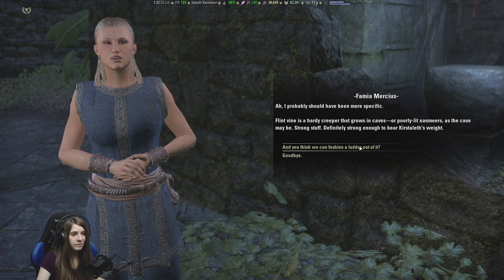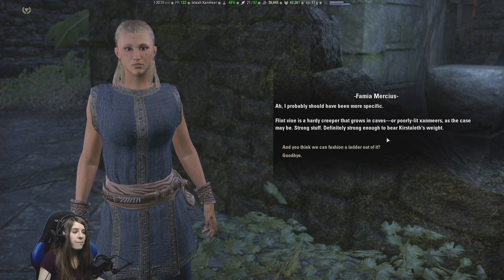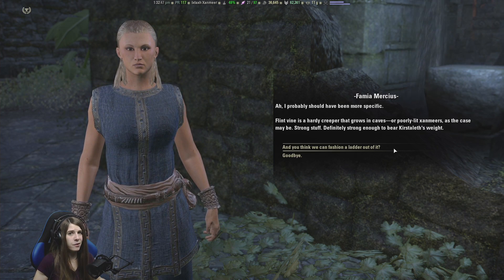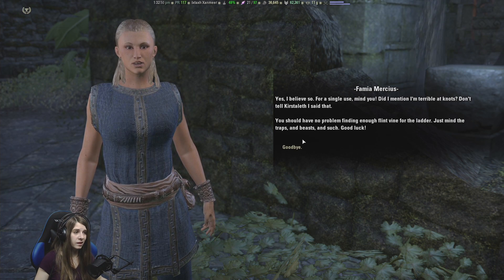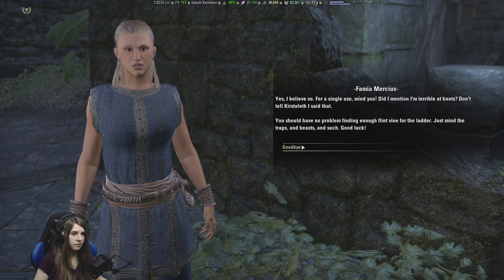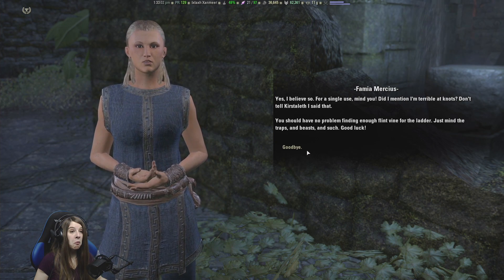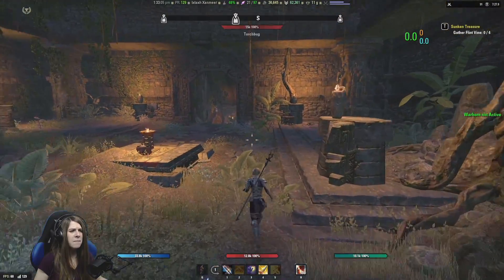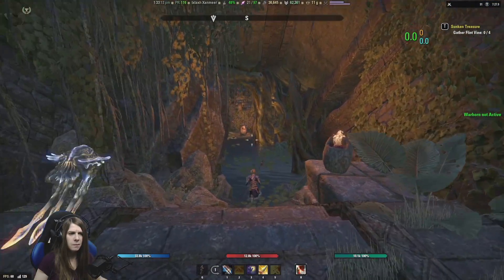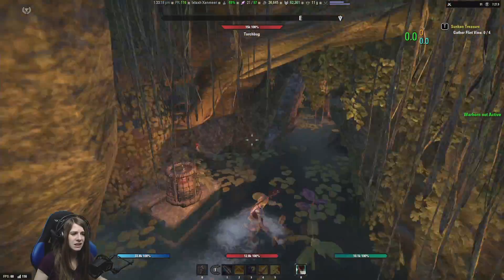I probably should have been more specific. Flintvine is a hardy creeper that grows in caves, or poorly lit Xanmeers as the case may be. Strong stuff — definitely strong enough to bear Kirsta-Lith's weight. And you think we can fashion a ladder out of it? I believe so, for a single use. Did I mention I'm terrible at knots? Don't tell Kirsta-Lith I said that. You should have no problem finding enough Flintvine for the ladder — just mind the traps, and beasts, and such.